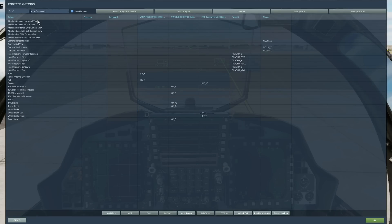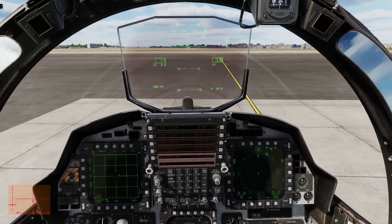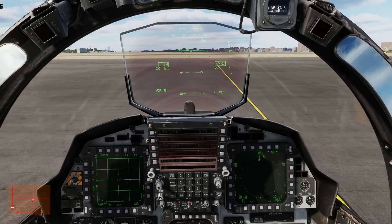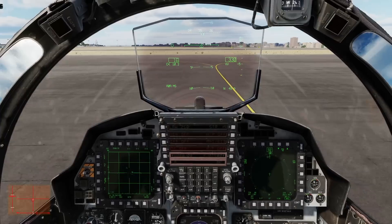To taxi is all obvious stuff: your axis commands, your thrust left and right, rudder left and right axis, and your wheel brakes left and right. There is no speed limit in DCS — I'm not sure if there is in real life — but we must not go too fast, otherwise this jet will tip over.